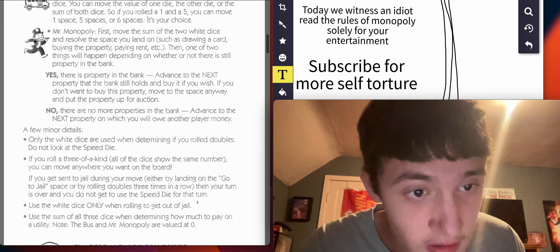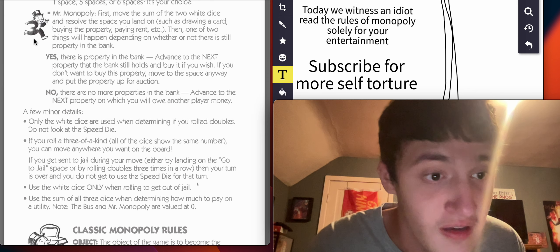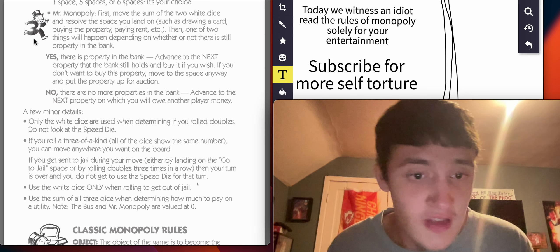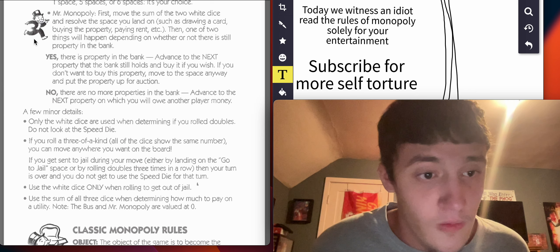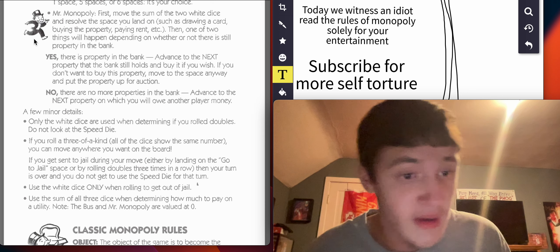Mr. Monopoly. First, move the sum of the two white dice and resolve the space you land on — such as drawing a card, buying a property, paying rent, etc. Then one of two things will happen depending on whether or not there is still property in the bank.